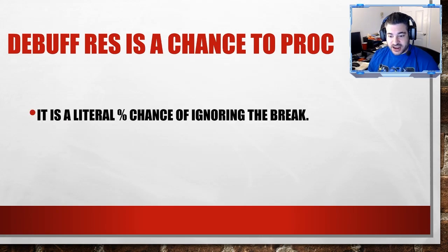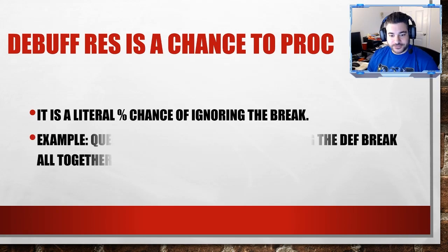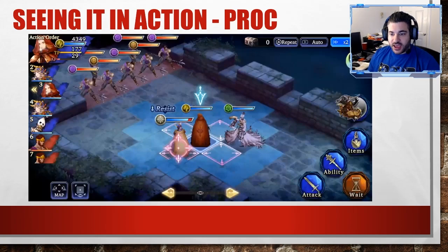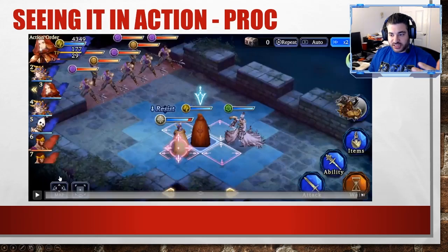Debuff resistance is actually a chance to proc something. It's a percent chance of ignoring the break entirely. So Quelling Chaos has a 50% chance of ignoring the defense break altogether — that's what that means. It either happens or it doesn't happen, and we're going to see it in action.